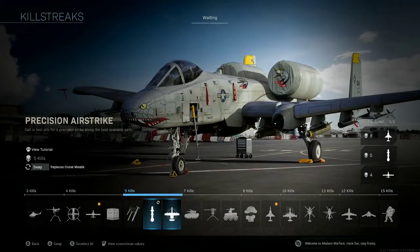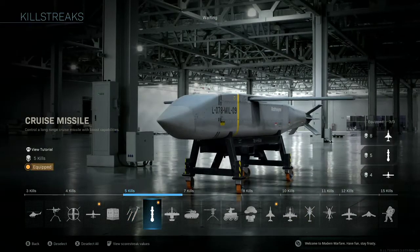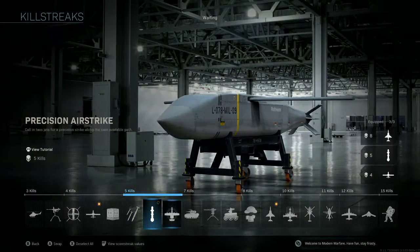Other good choices are going to be Precision Airstrike and Cluster Strike. You can drop these on the bomb you just planted, a bomb they're trying to defuse, or a bomb the enemy team is rushing. This definitely holds off the bomb site for a good period of time, but does not give you the ability to call out enemy locations, and if you're targeting one person it's very hit or miss whether you'll get the kill.